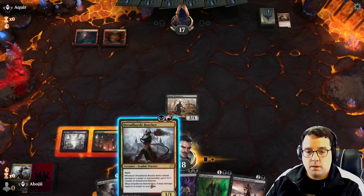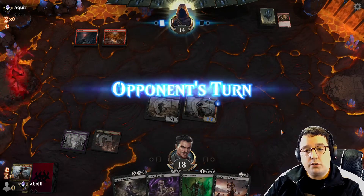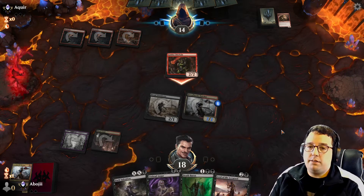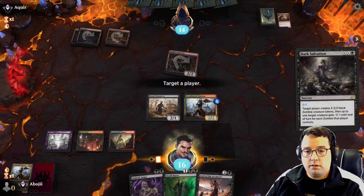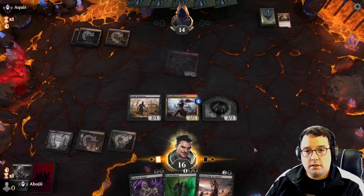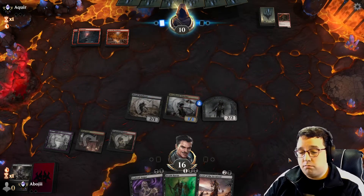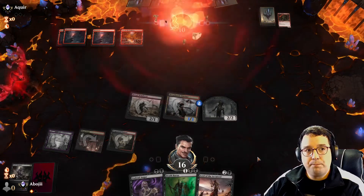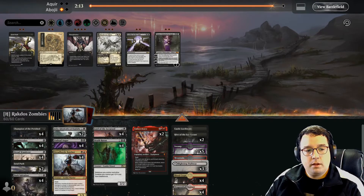Interesting — I miss on the land, that sucks, but they're also super slow over there and now this Dread Horde Butcher is going to be obnoxious. Okay, I get a land — good! We get to make a zombie. Kill their Chieftain and grow the Dread Horde Butcher ever so slightly. Then next turn probably Death Baron, although Lord of the Accursed and then set up for a menace attack on the following turn might be a better idea — but we don't even get to that point. Game over against goblins.